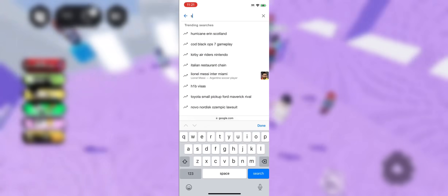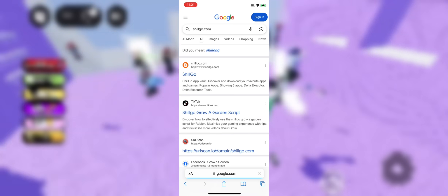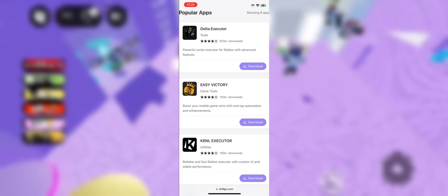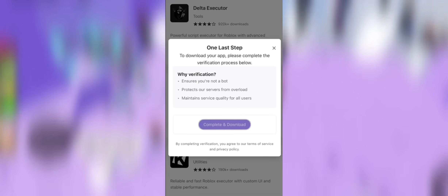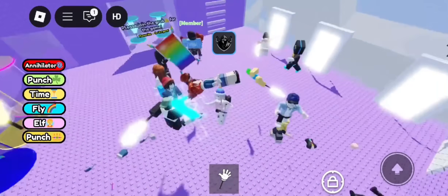All you need to do is open your browser and type in the website showing on screen. Once you're there, search Delta Executor — it's right at the top. Tap it, then hit download, pick your platform: iOS, Android, or even desktop, and the download kicks in right away. Sometimes the site might ask for a quick task like downloading a free app or finishing a small step, but don't stress, it takes like a minute max.